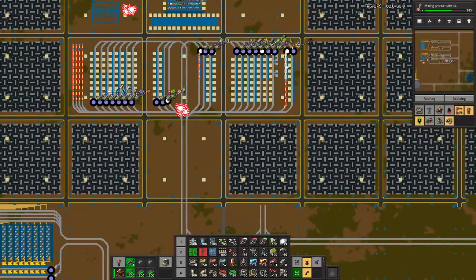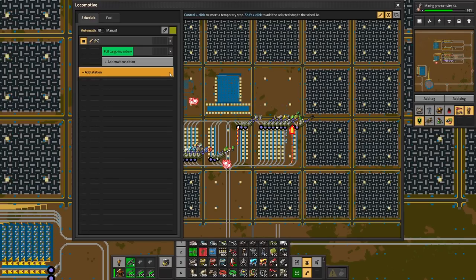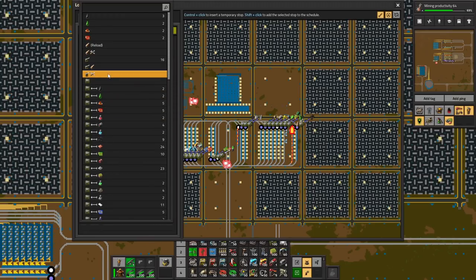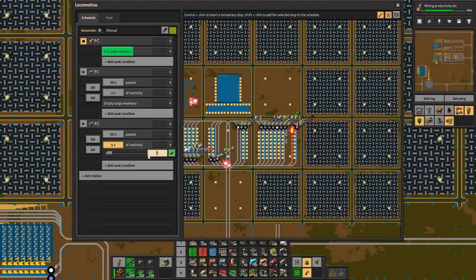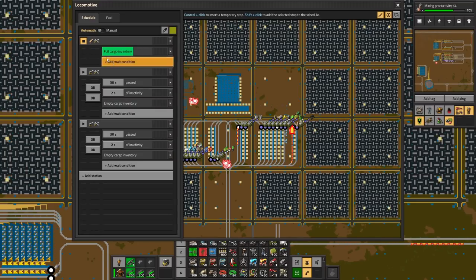It means that everything else has to be redone. These two trains will need to have different locations. They will go to the repair one - yes, these do not exist anymore. They will now go to these stations until either time passed, inactivity two seconds, or empty. And then I'll have two of those trains, two of those stations, so they can go to multiple before going home. This one should not be full cargo - it will never have full cargo because I've stopped producing it. So I need other conditions.